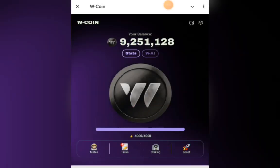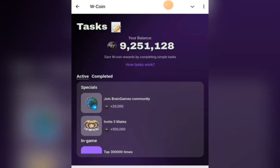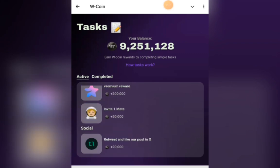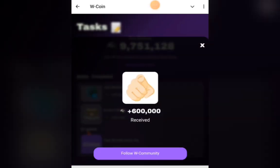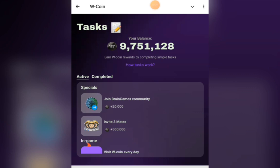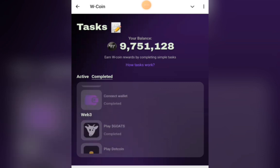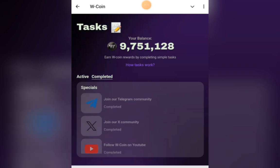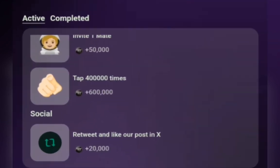To complete daily tasks for more than 10 days, click on the task section. If you have any active tasks you haven't completed, make sure to do so — things like retweet and like the post, invite one mate, or tap 300,000 times. Complete them and receive the reward. You'll also get extra double coin on top. In the completed section, you can see how many you've done — once you finish the tap 400,000 times task, you'll reach 10.